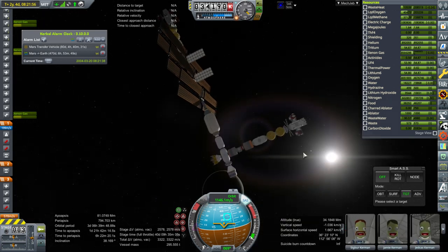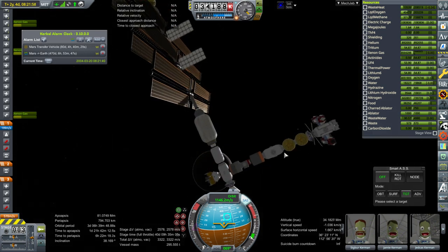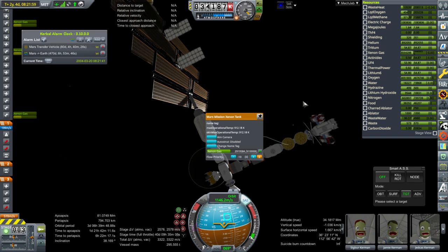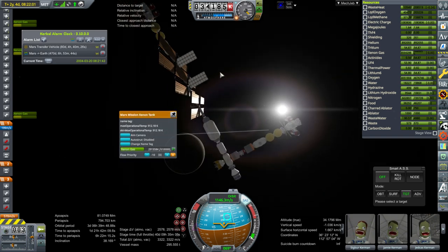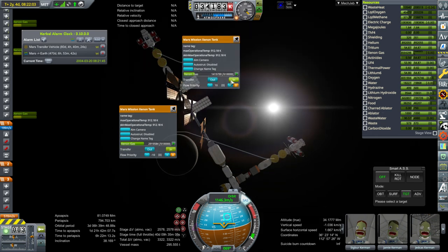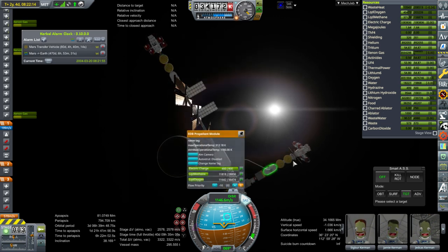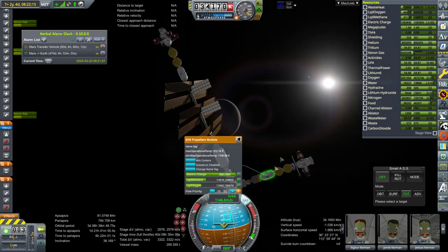Let's take off the RCS before it starts doing weird things. Now I'll have to sort out what I want — how much fuel do we want out of this supply vessel. I think I want to take all that xenon gas — well, we'll leave it with half of its xenon gas — and then as far as its methane and oxygen...